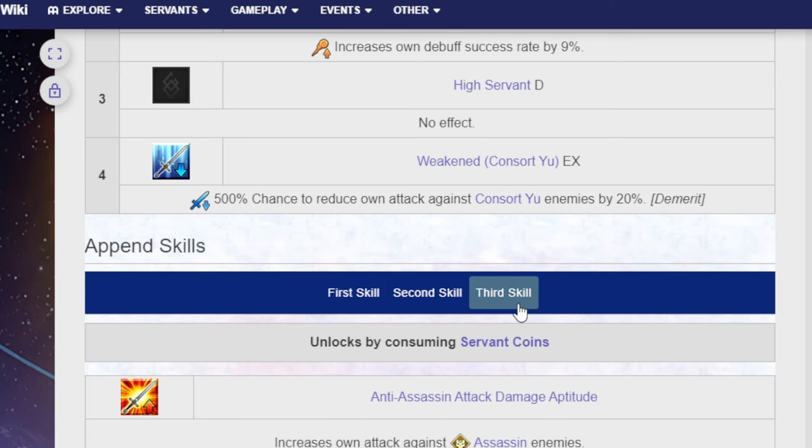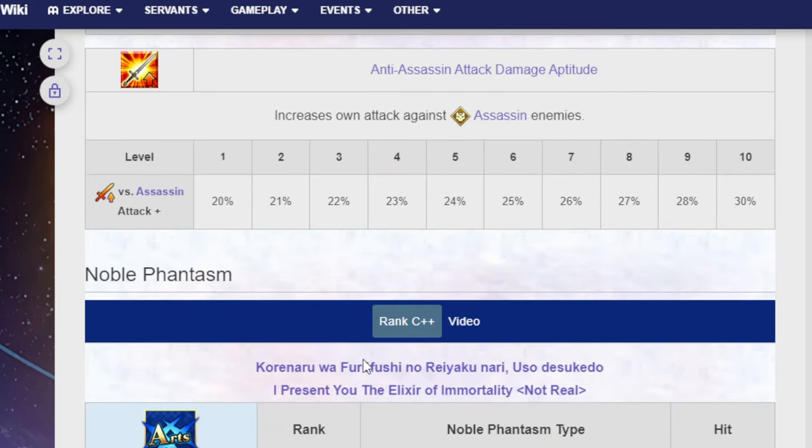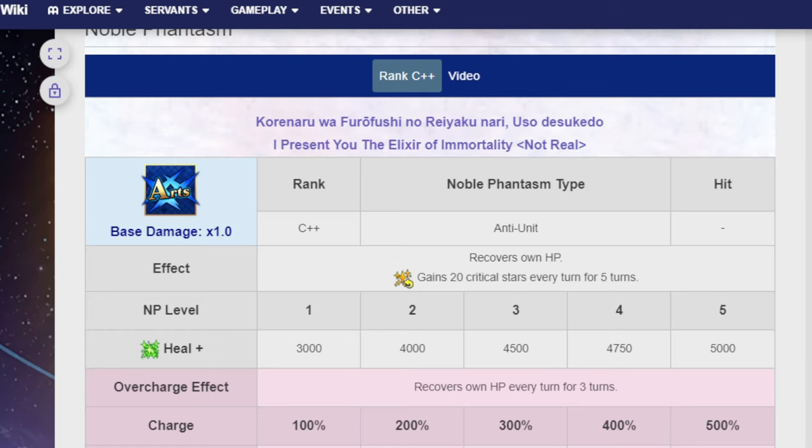Her passive skills are Sentimental Creation EX, Item Construction B+, High Servant D, and Weaken Concert-U — which is a 500% chance to reduce on-attack damage against Concert-U enemies by 20%, which is a demerit. Very funny. Her third append skill is Anti-Assassin Attack Damage Aptitude, so you can make up the damage lost if you ever fight the Assassin version of Concert-U. Her Noble Phantasm is the Elixir of Immortality — Arts C++, Anti-Unit, recovers own HP and gains 20 crit stars every turn for 5 turns. At NP level 1 it's 3,000 heal, but being a 3-star you get her to 5,000 heal at NP level 5. The Overcharge Effect is recovering own HP every turn for 3 turns — at Charge Level 1 it's 1,000 HP Regeneration, and at max charge it's 2,000.